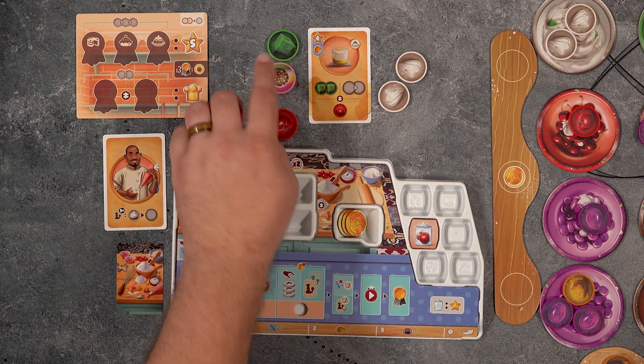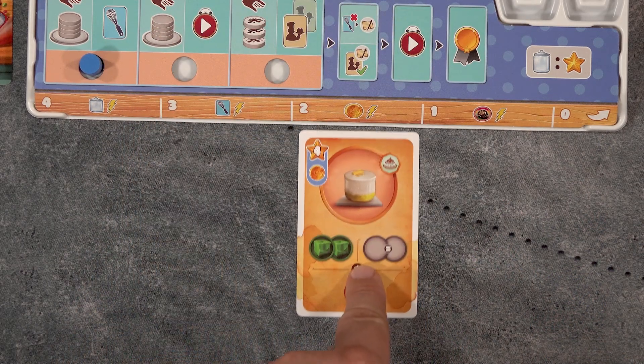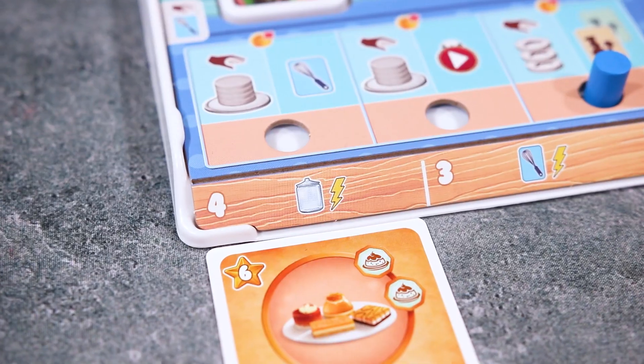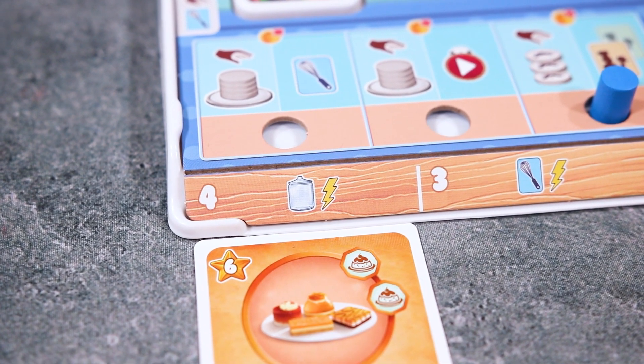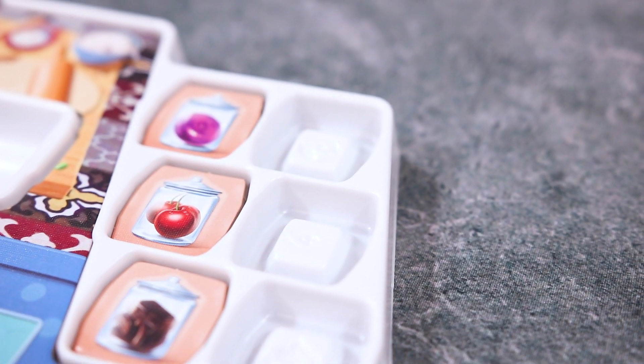Once you turn in your ingredients, collect a card placing it on one of your bench slots, instantly gaining the reward shown. Bench slot rewards vary depending on how far left the slot is on your bench. The leftmost slot shows a jar, which allows you to store an ingredient by discarding it and taking a matching ingredient shown on the jar. You now permanently have one of this ingredient.